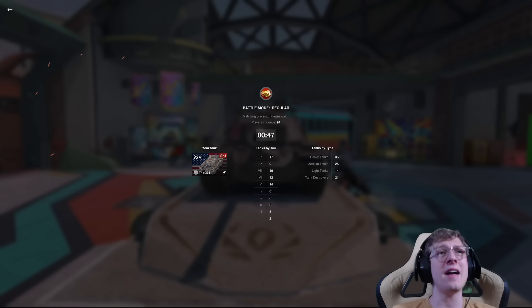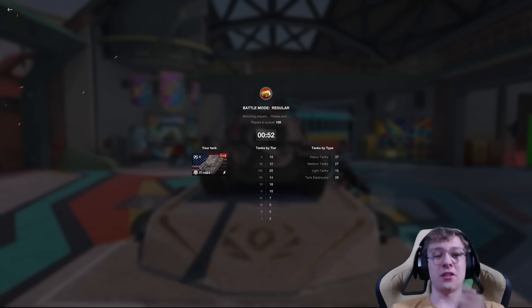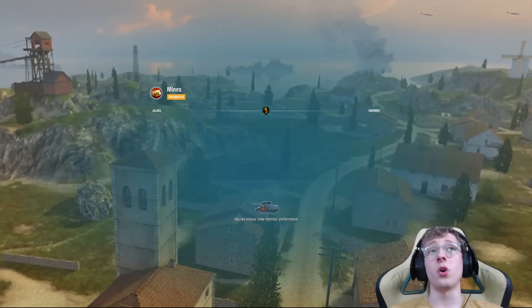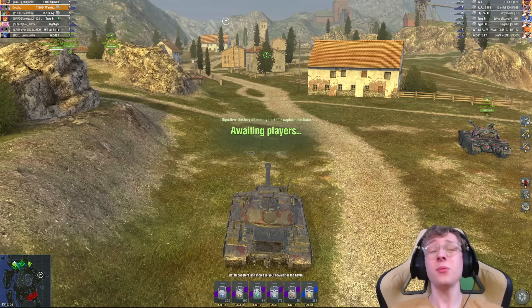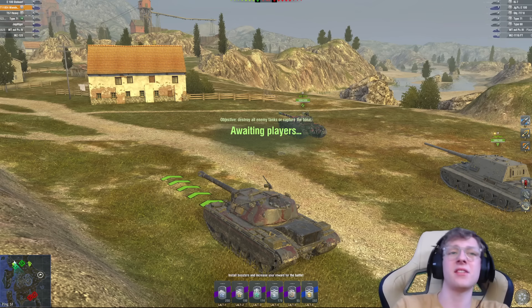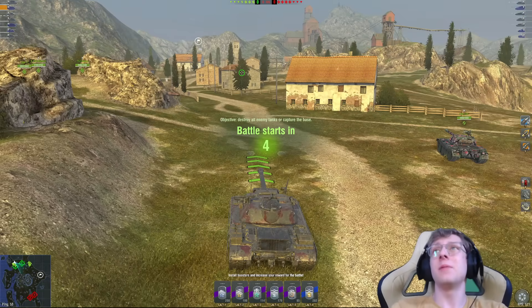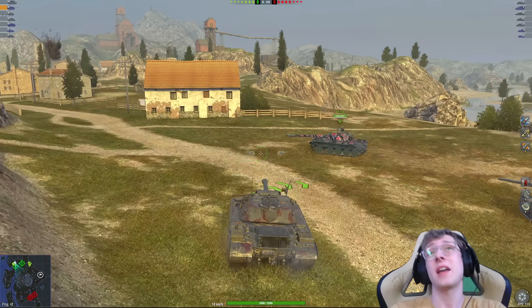If I'm in a slower heavy, it usually sucks because you're either left behind or you just get bullied by a lot of the more mobile vehicles. But in the E4, it's got the mobility, it's got the pen, it's got the DPM. The only real downside is its awful reverse speed at 10 kilometers per hour, and the fact that it doesn't have the hit points of a heavy — only around 2200, compared to something like an E75 which sits at 2500.